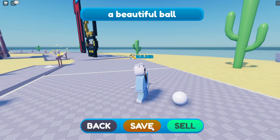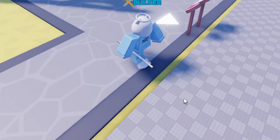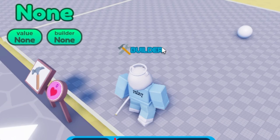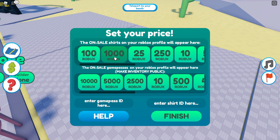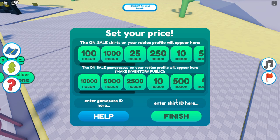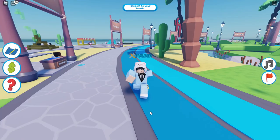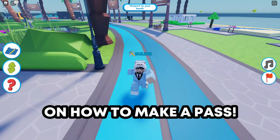You can either hit Save or Sell. I'm going to hit Save first. Now press E and our beautiful ball is set as a draft. Now let's go ahead and sell it — set a price. There are two options: you can make a shirt or make a game pass. Shirts cost 10 Robux, but game passes are free, so I'll go with a game pass for this tutorial.